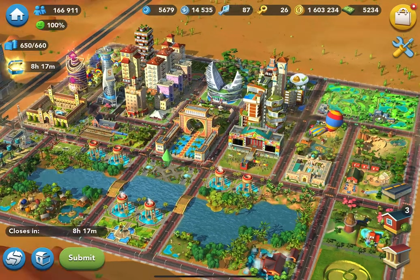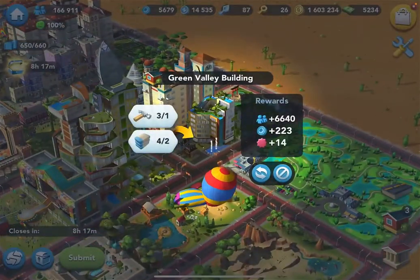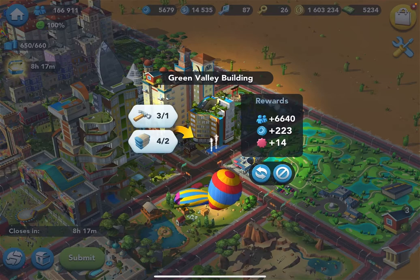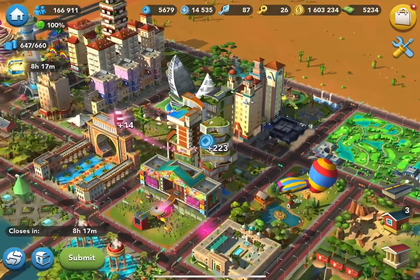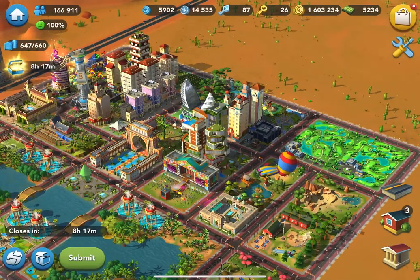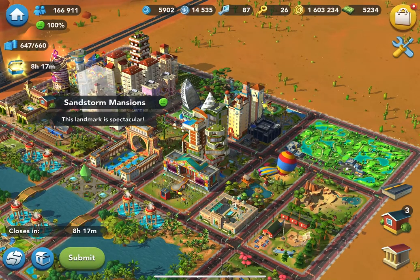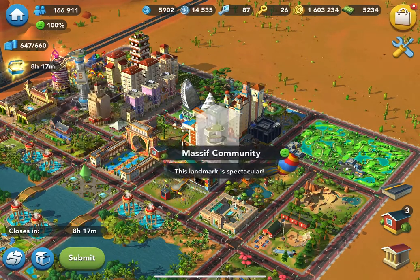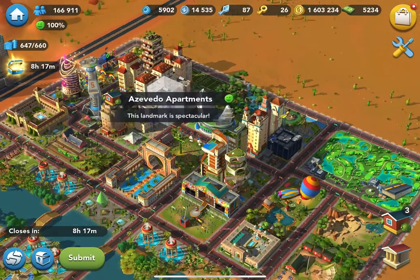As you can see, I can upgrade this one last residential building over here. It's a green value style building. I'm going to upgrade it. In this design challenge, I only build 3 types of buildings: the Cactus Canyon style building, the Green Valley style building, and the Latin American style buildings.